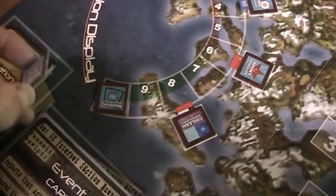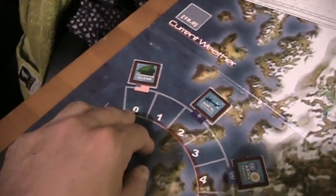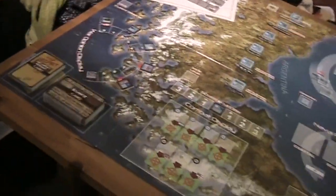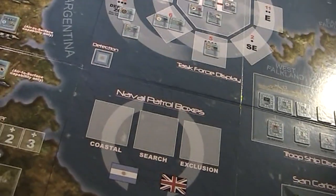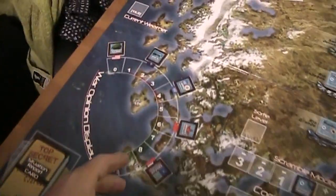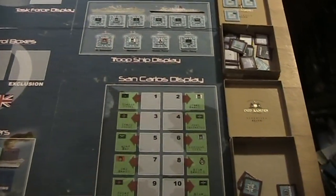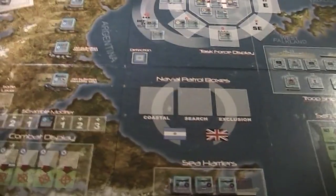Over here we have the war opinion display, and there are two important values: the domestic opinion and the international opinion. If the domestic opinion ever falls to zero, we have lost the game right away - we have lost all support from the British people and the war is lost. Otherwise, if domestic opinion doesn't reach zero during the game, the game ends on May 28th, and then we count how much of San Carlos we control to determine the outcome.